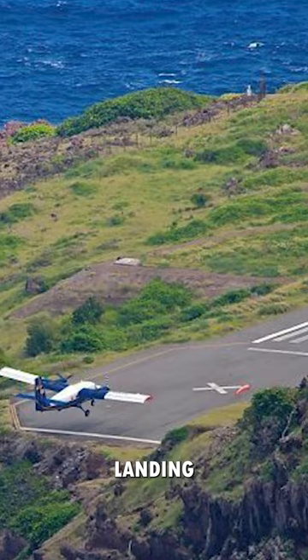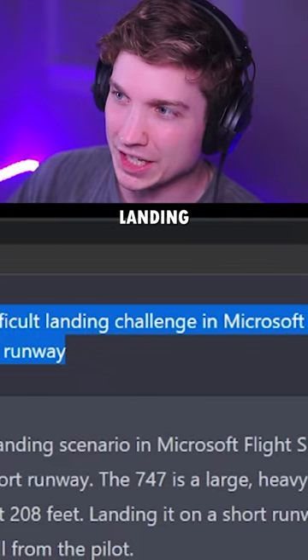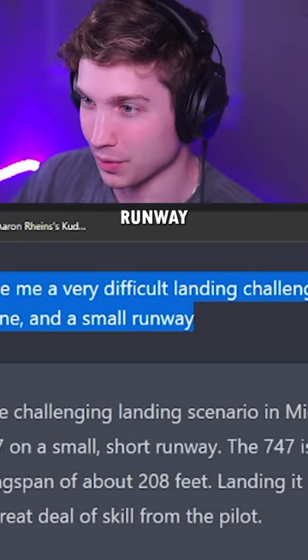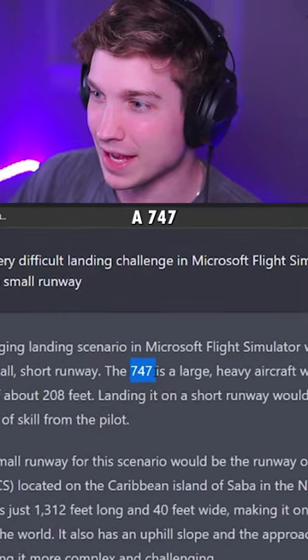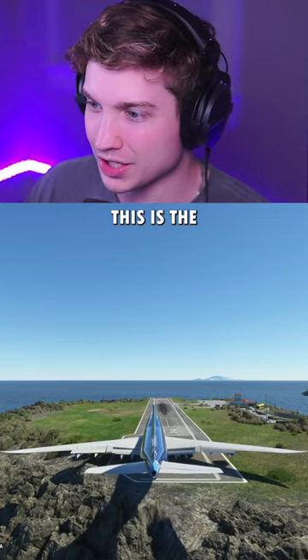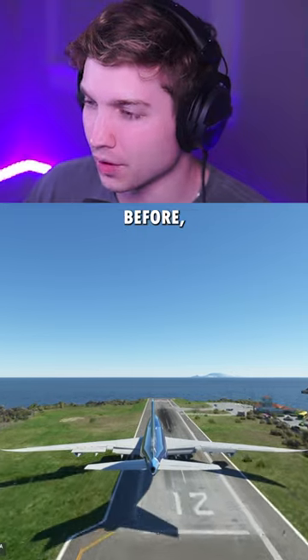Using ChatGPT to give me a landing challenge in Microsoft Flight Simulator. I said 'give me a very difficult landing challenge' and it picked a big plane on a small runway — a 747 at Saba. This is the shortest commercial runway in the world. We've actually done this challenge before, but that was a long time ago, so I'm excited to see how much better I am this time.